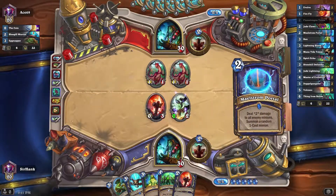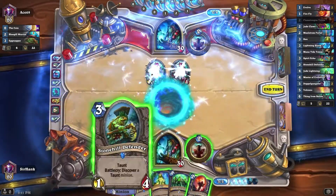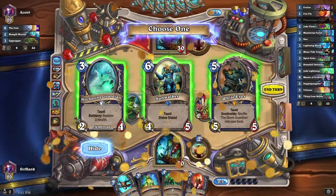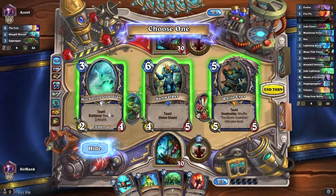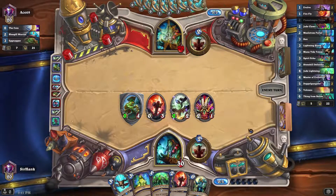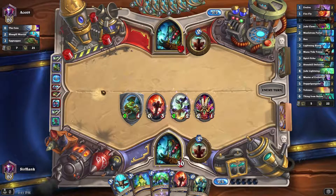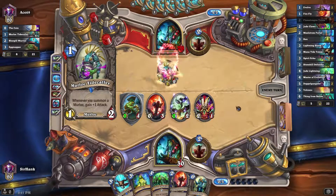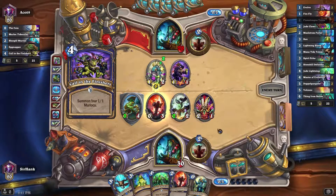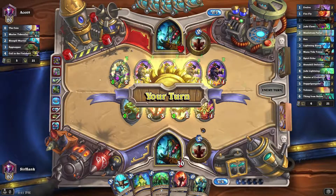I love the Maelstrom Portal — it finally happened! All right, let's do that, and then we will also Stonehill Defender here. Sunwalker, please — go ahead and ding this guy. Sunwalker is solid because not only does it have Taunt and Divine Shield as a 4/5, we can also evolve it and it'll be a random 7-mana cost minion, which is pretty good odds of being something great. Ideally we can evolve it after it's taken a hit. Wish I had that Maelstrom Portal now — what a pain.